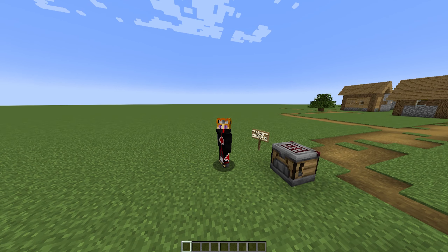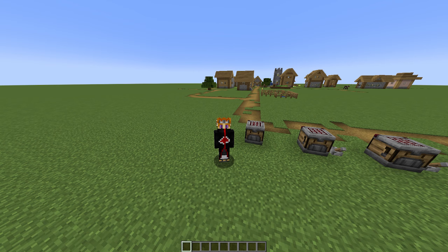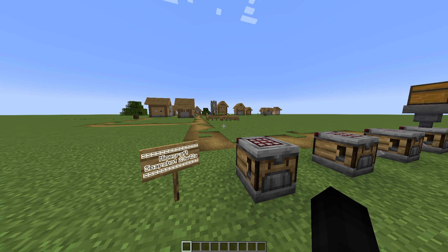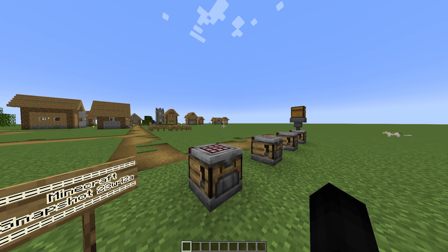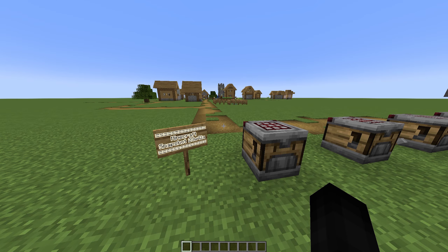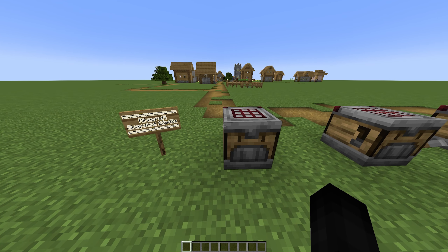If you've been enjoying the Minecraft snapshot update videos on the channel, leave a like and subscribe if you're new. This is snapshot version 23w42a. Remember, if you're creating a snapshot world you have to enable experiments and enable all the features for 1.21, otherwise you will not be able to use these items even in the newest snapshot. I found that out the hard way when setting up this world.